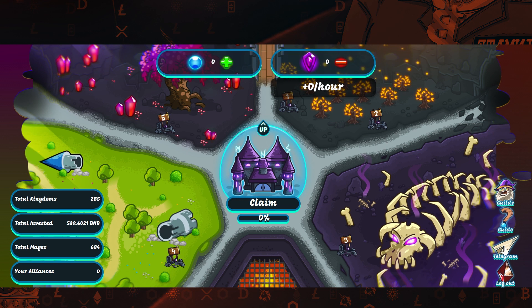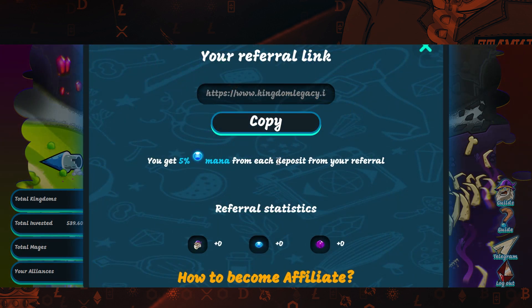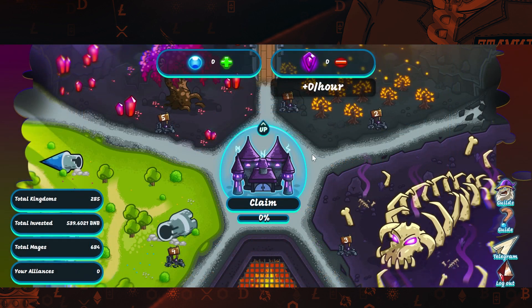This project has passed an audit from Stamp, which is one of the most reputable auditing firms in the DeFi space, so that's really great to see. I will leave a link to the audit down below in the description if you want to check it out. Under guilds, they have a referral link — if you share it with other people and other websites and they get involved, you get 5% mana from each deposit from your referral. So that's great to know.